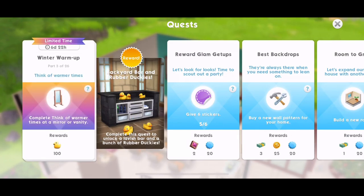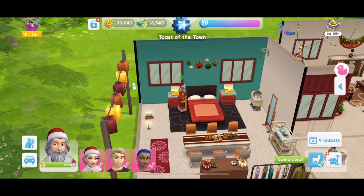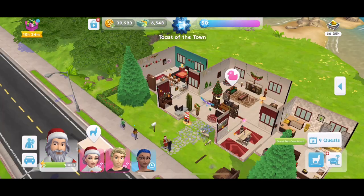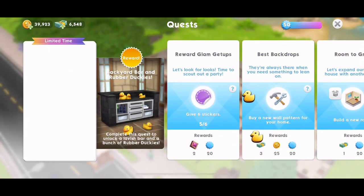Part three: think of warmer times. Complete 'think of warmer times' at a vanity or a mirror. I'm going to do it at a mirror here. 'Think of warmer times' is five energy. We have completed that — quest part done. We got 100 duckies for that.